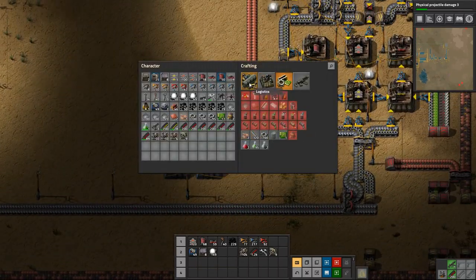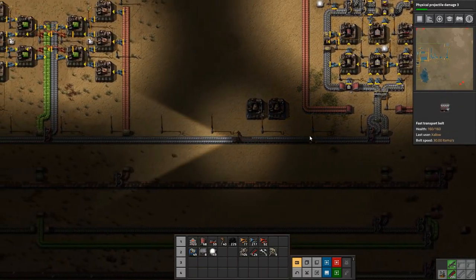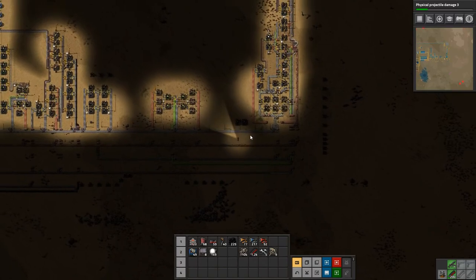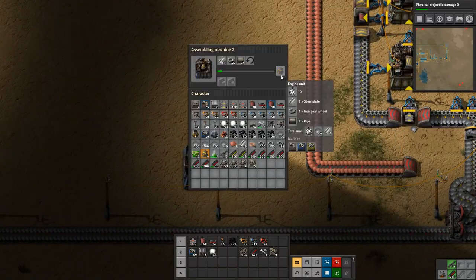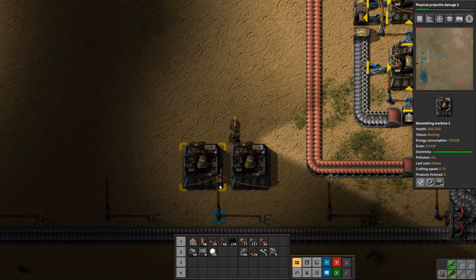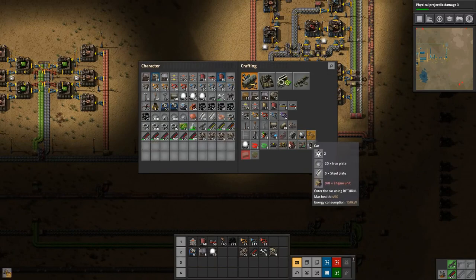What else did we need for the car? Just some steel plate and some iron — we have iron here and we have some steel plate down here, which I think we also need to increase the production of. I think maybe we are not getting enough coal — we definitely need to get some more coal. Now we should be able to make a car.